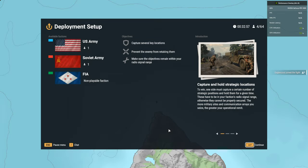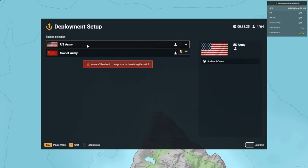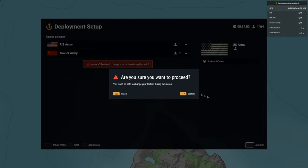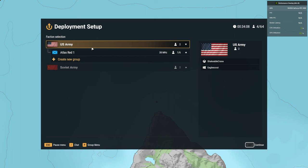Once we're in the server, the deployment setup page tells you the available factions. Right now we can't play FIA, but we can play Soviet and U.S., and it tells you how many players are on each team. Hit continue and it brings you to the second deployment setup page where we select which faction or nation state we want to play for. We'll select the United States Army, and once you select that, you cannot change it for the course of the server run. Once the game has been won by one faction or the other, then you can change which nation state you play for.